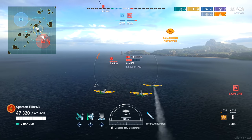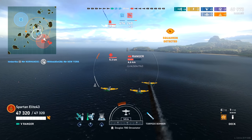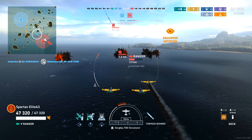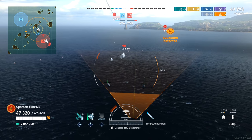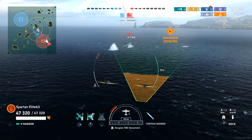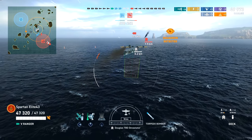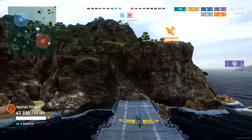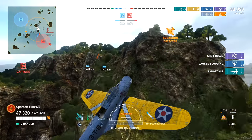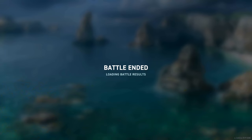We know where their carrier is and we're headed straight for them. His fighters are in the air so we have to be careful. We start our attack run but we're launching from a terrible angle, so we hook the torpedoes in — and we get one hit and a flood. That's huge. We take them down with the second hit. We managed to get 60,000 damage overall in a fun battle.